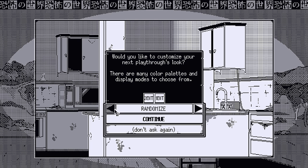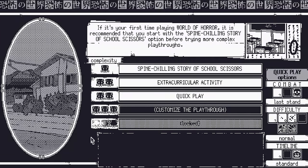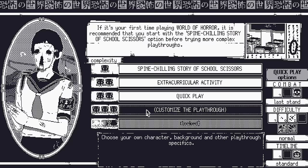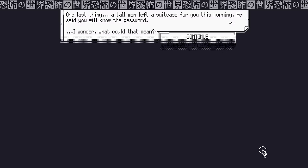The game asks if we'd like to customize the playthrough's look. We can change the color palette and cycle between 1-bit and 2-bit. I'm going to go with 2-bit — it gives a little more depth, but the game is designed as a 1-bit game. There's only the base content right now. This man is creepy. One last thing: tall man left a suitcase for you this morning, and he said you know the password.